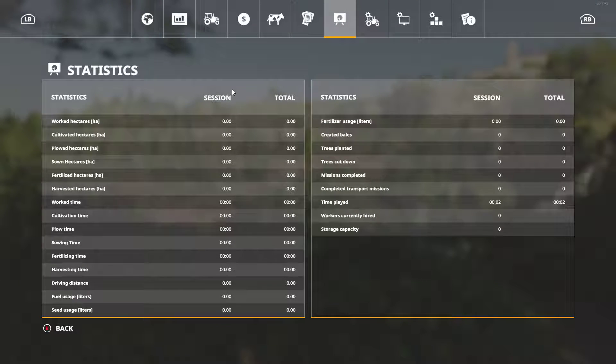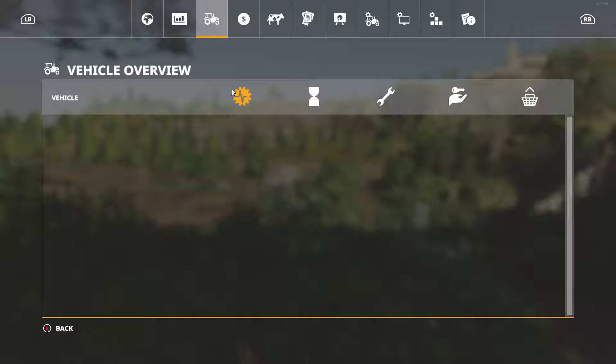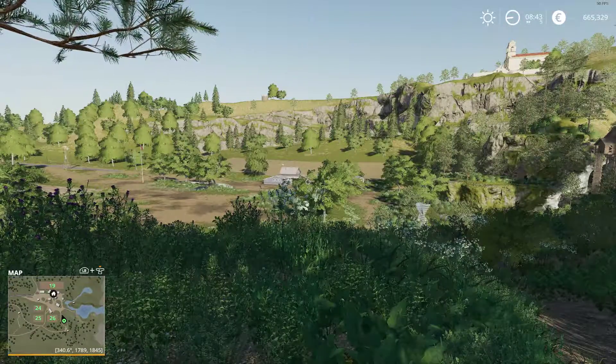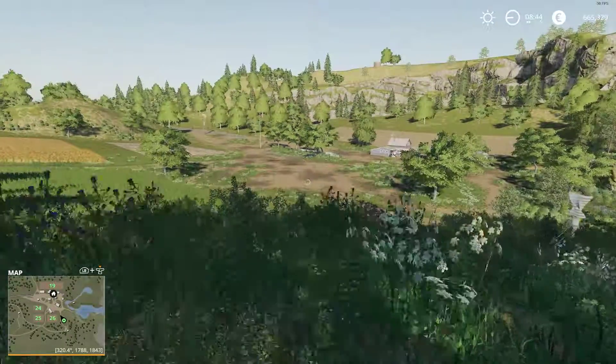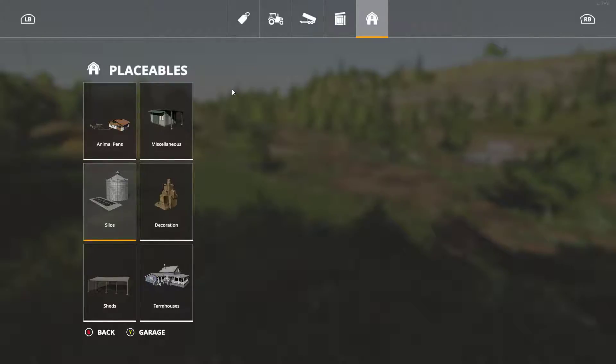Start off with $250,000. Let's see how much we can get. For what I want, that'll be decent I guess. We'll just have to get one tractor and one harvester. So what we're going to do is we're going to go to harvesters. We're going to get this harvester.